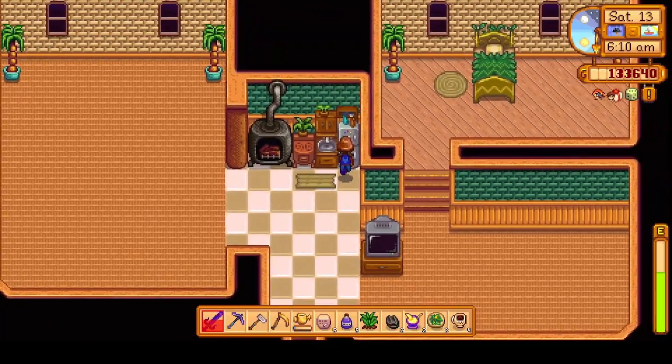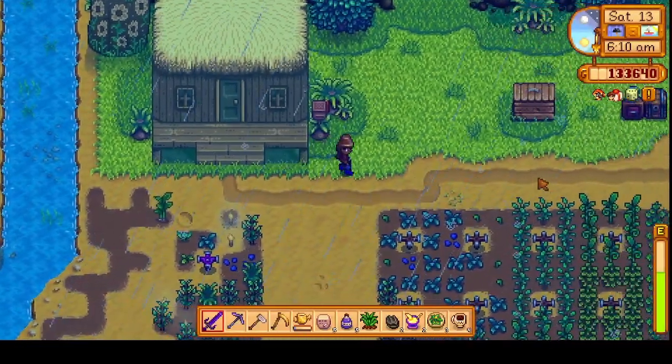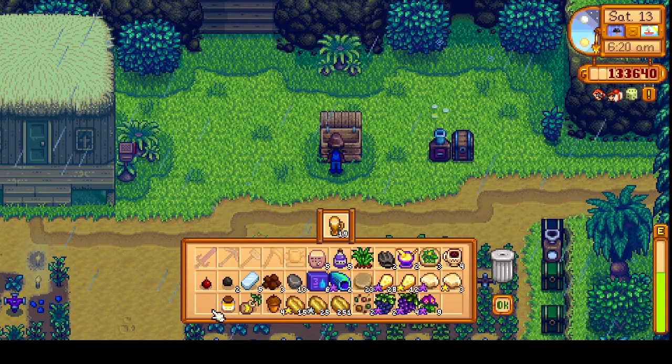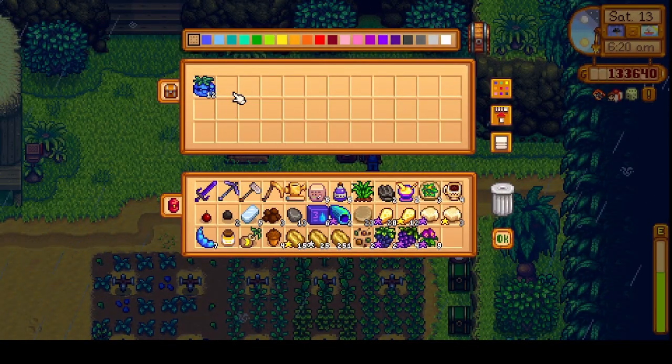Let's see what's in our fridge here. We got a single coffee. Okay, we can head outside. And it's of course a rainy day. I'm just going to go ahead and sell this pale ale. We can check and see how many seeds we have — just 7.